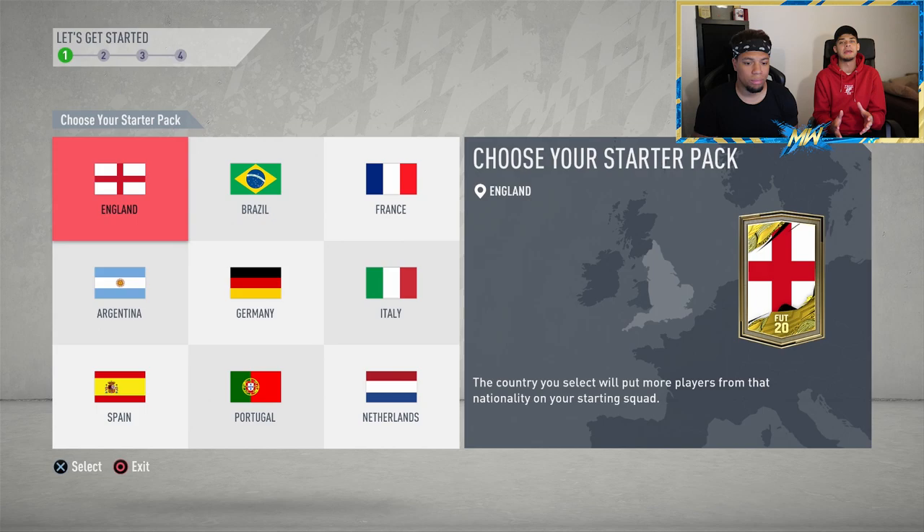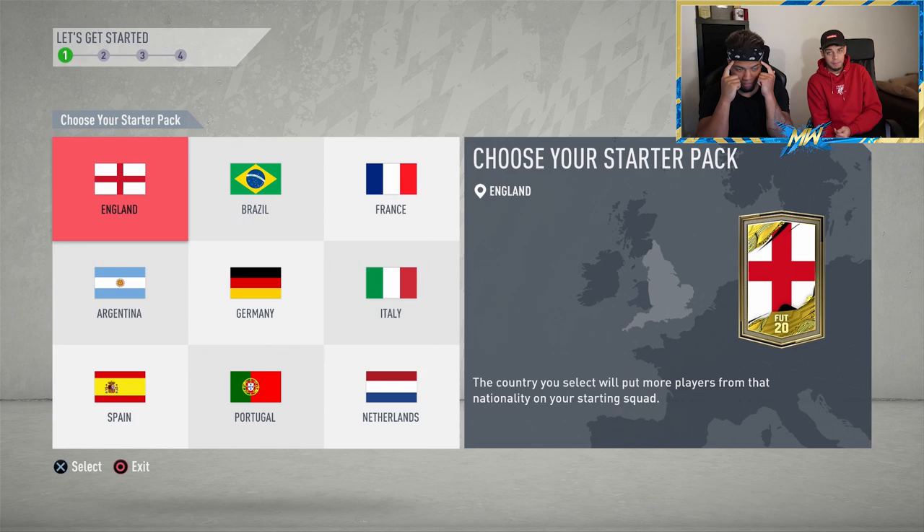When picking your starting team you choose a nation, and your players are based from that nation — England, Brazil, France, Argentina, Germany, and so on. Our tip is usually to go for France, because there are so many good players from France spread across different leagues — like Pogba — plus good players in the Prem, La Liga, and the French league.